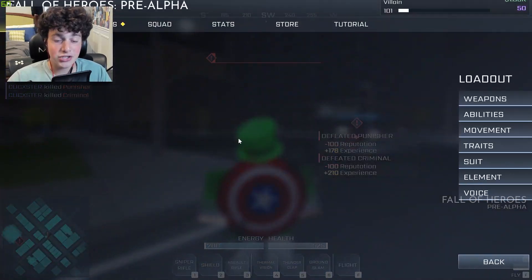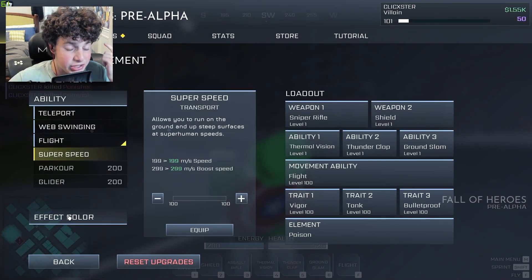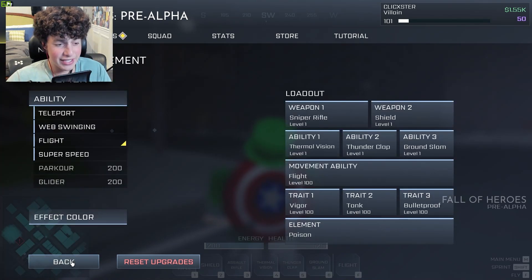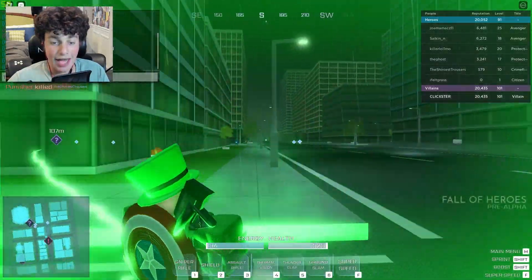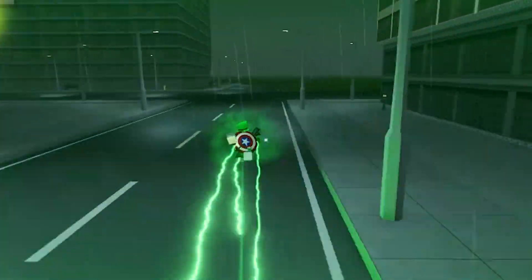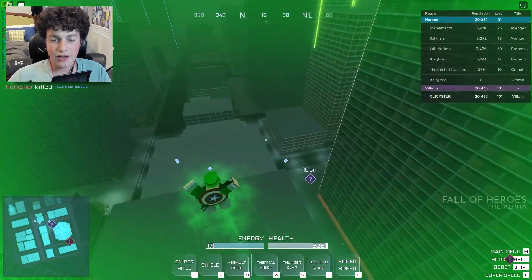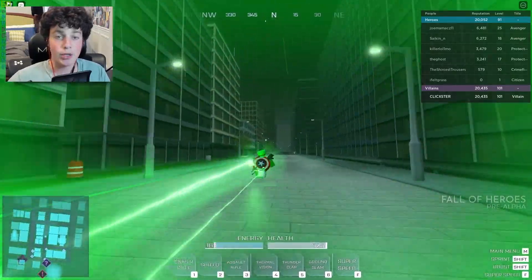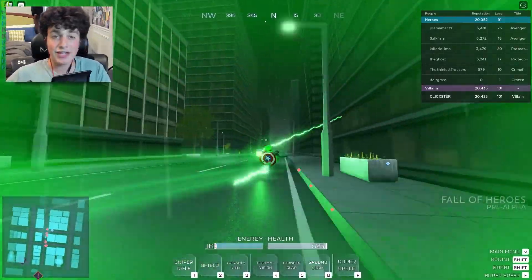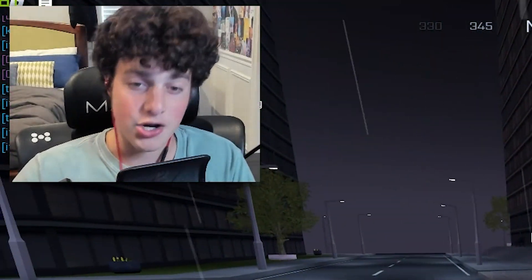A little cool feature I forgot to show you in the last video: if you go to your super speed, you can actually change the effect color. It is like a thousand cash, but it is really worth it — when you do equip it, it's so sick. If you want to customize your character more, this game does have a lot of DC Universe Online aspects. One of my favorite parts about DC Universe Online is the customizability — everyone can be their own hero. And I think Fall of Heroes is gonna take that concept, and I love that so much.